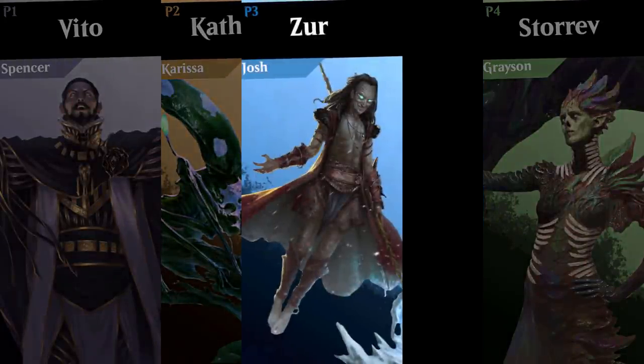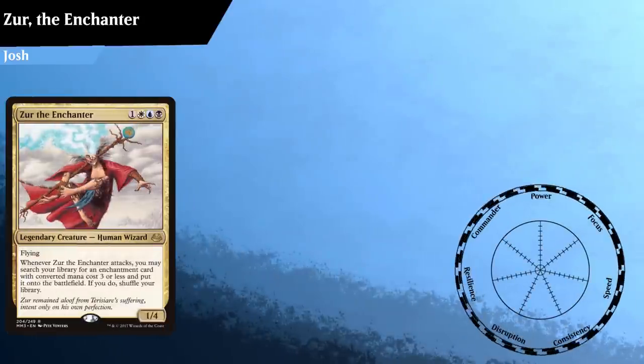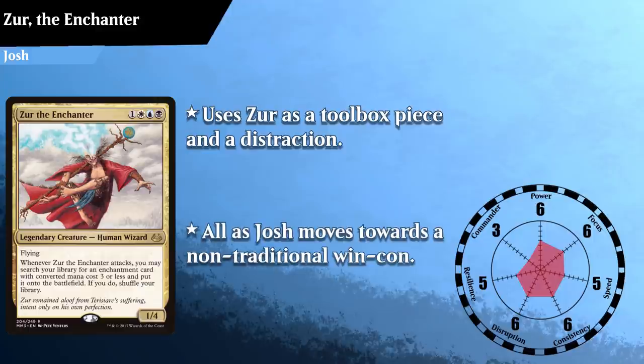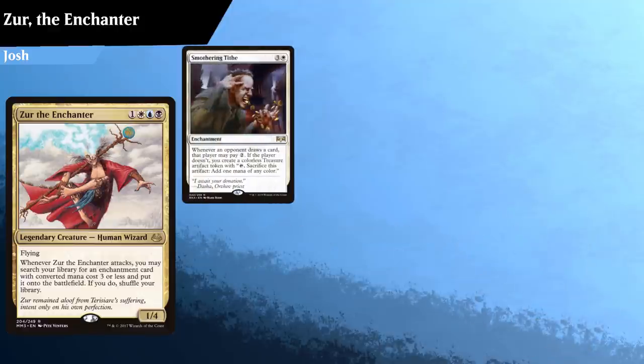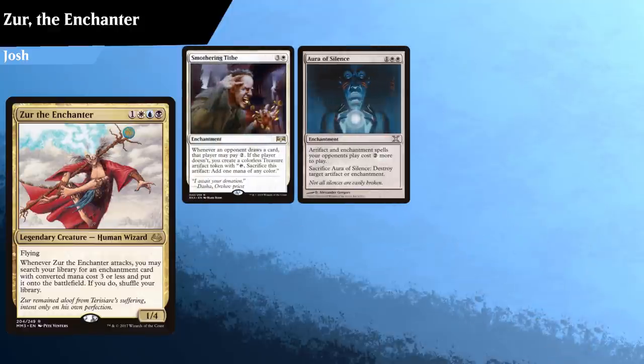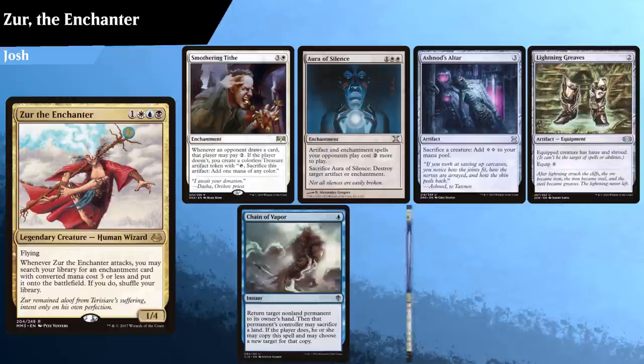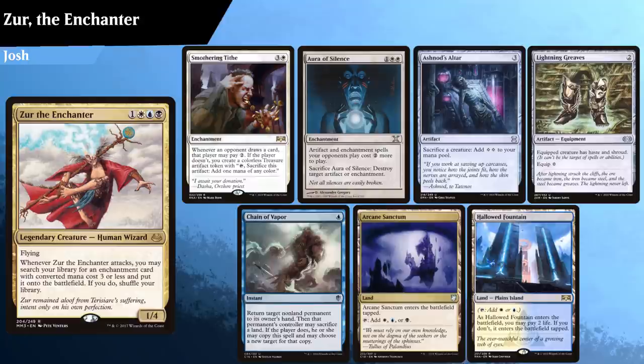Then comes Josh, playing a bit of a different take on Xur the Enchanter. Josh's build focuses on using Xur as a distraction and a toolbox enabler, as he tries to move towards a non-traditional win condition. Josh kept Smothering Tithe, Aura of Silence, Astronaut's Altar, Lightning Greaves, Chain of Vapor, Arcane Sanctum, and Hallowed Fountain.